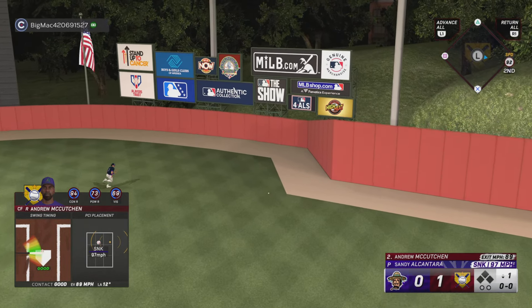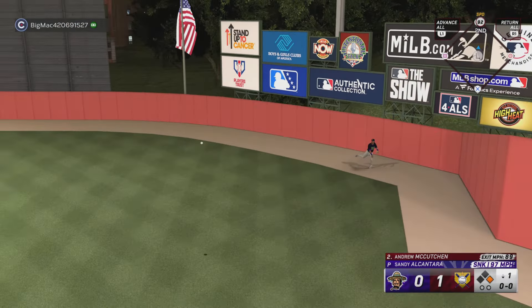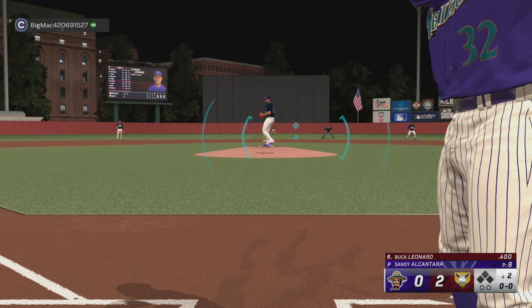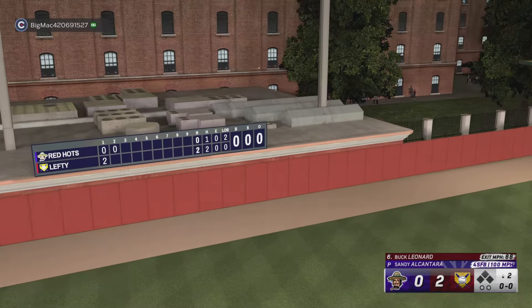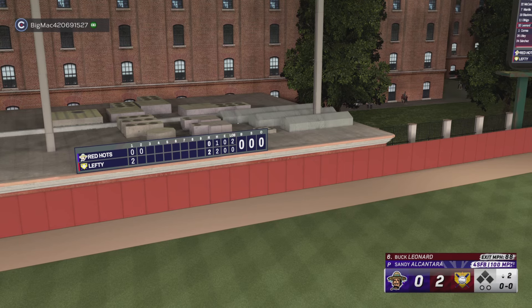The runner breaks for second base, makes the turn and heads for second — and he's in with a stand-up double.